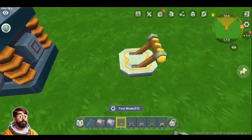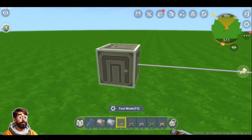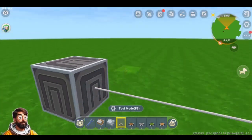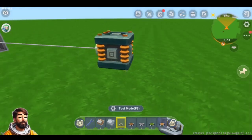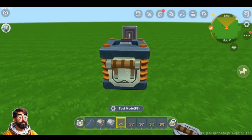Notice that the new switcher is going to be different from the old one we used to have in Mini World. This one is not going to turn on most devices directly, but by activating it you can activate any Celestium Light Beamer, as you saw in the previous lessons.